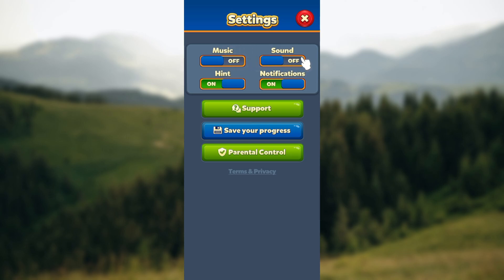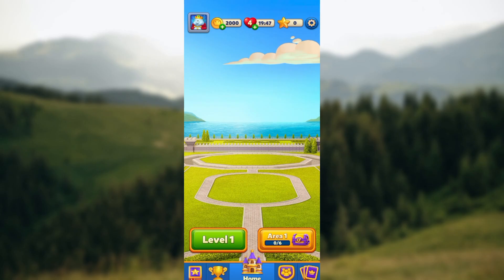You'll see the options: music, sound, notifications. You can see that mine is turned off automatically. To turn it on, just click on the toggle — and to turn it off, click on the toggle this way, and then it's turned off. Just like that, this is how you can turn off music in Royal Match — very simple.